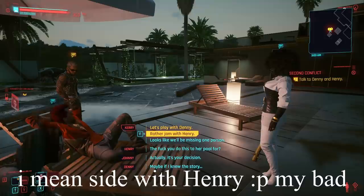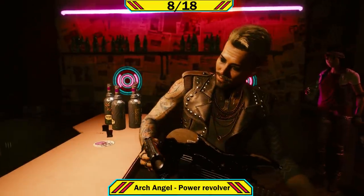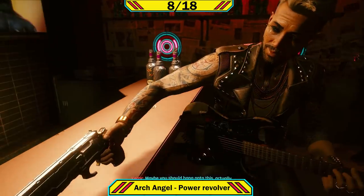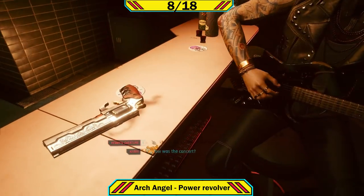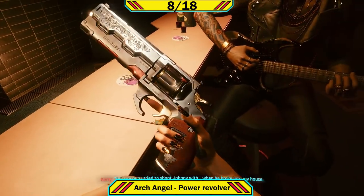Later in Second Conflict, if you side with Denny you also get her gold baseball bat. Later you'll get the mission A Like Supreme, a side mission where you play as the band in a live gig. This is where Kerry will actually give you weapon number eight, the Archangel, which goes on the wall.